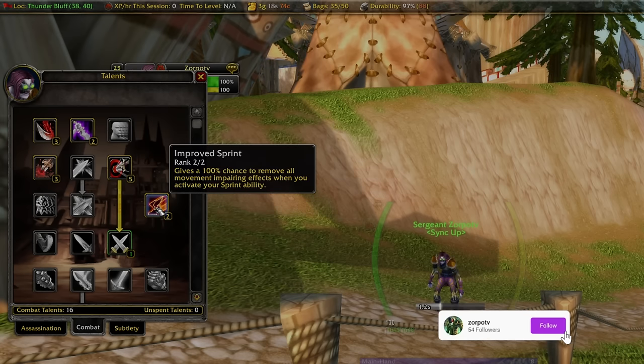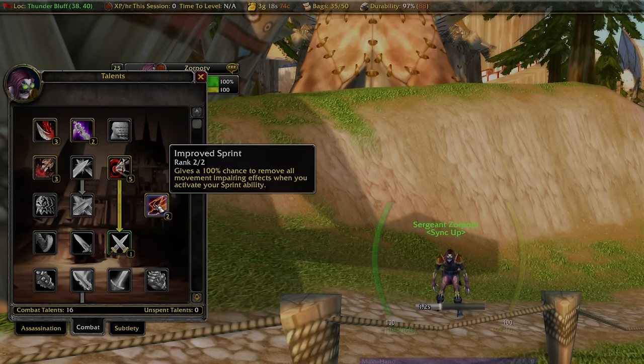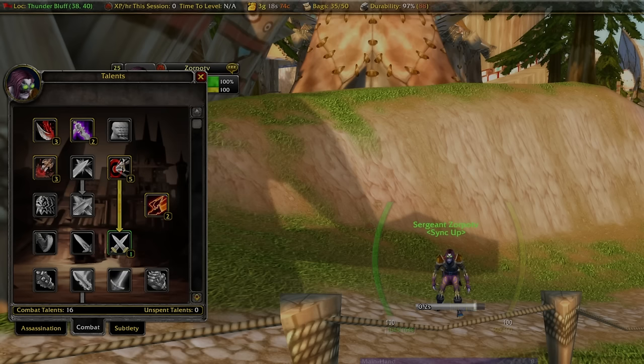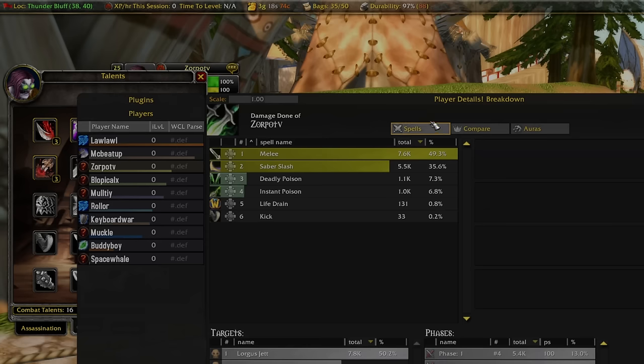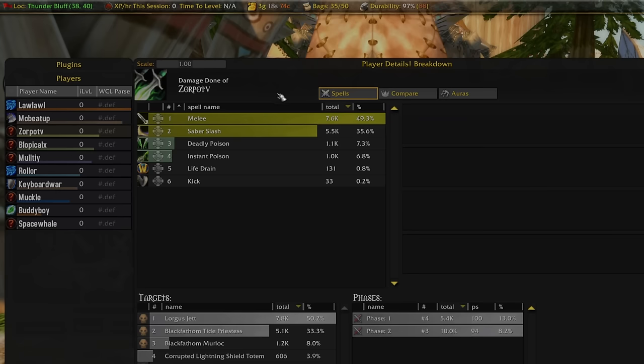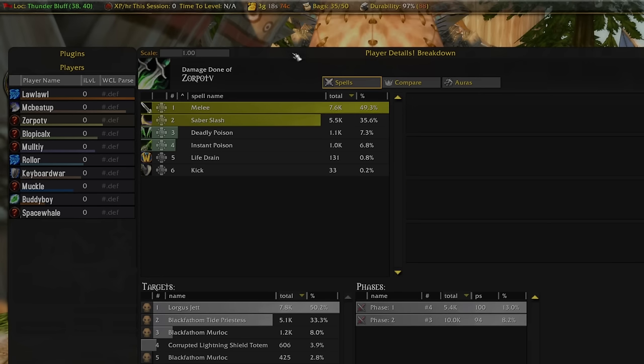We're going to put 2 points into Improved Sprint — this gives us another escape ability. And we're going to put our last point into Dual Wield Specialization. This is a highly underrated talent that is going to increase the damage of both Mutilate and your auto attack damage. Auto attacks are really important and really underrated, especially at this level and in PvE too. To put it into perspective, I want to show you a damage breakdown from one of the bosses in Black Fathom Deeps — 50% of my damage actually came from melee auto attacks.